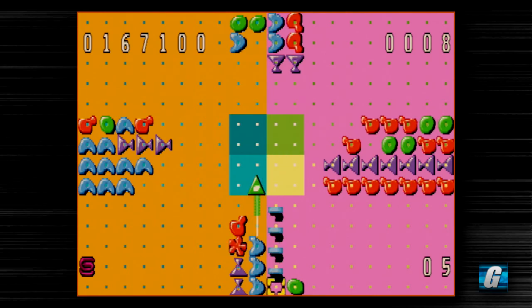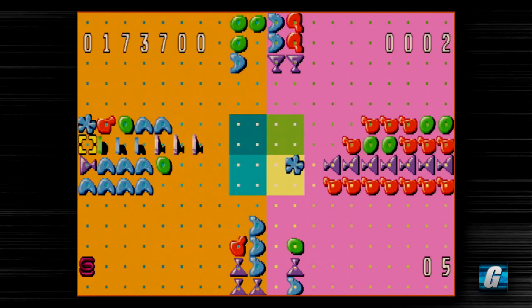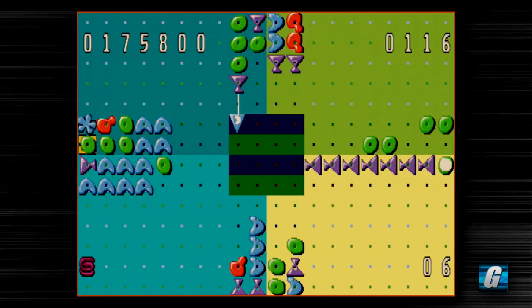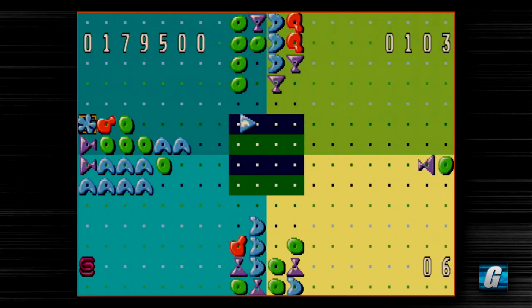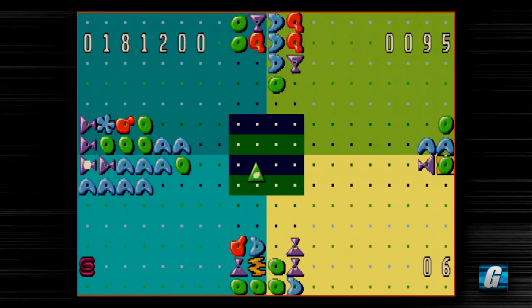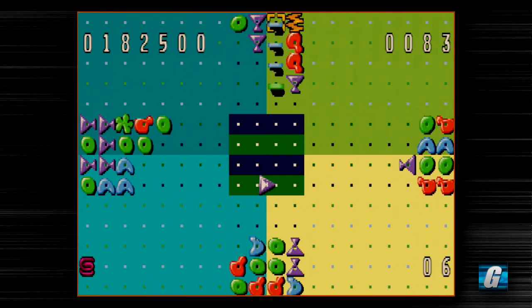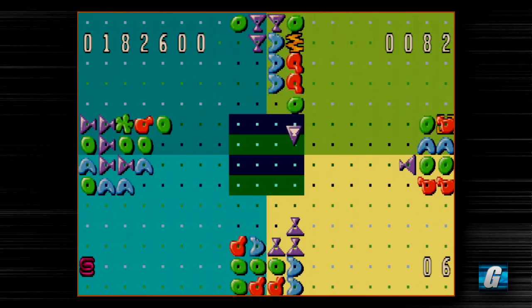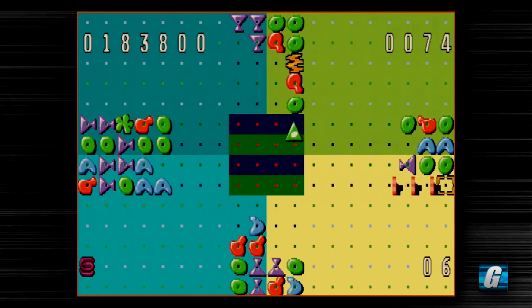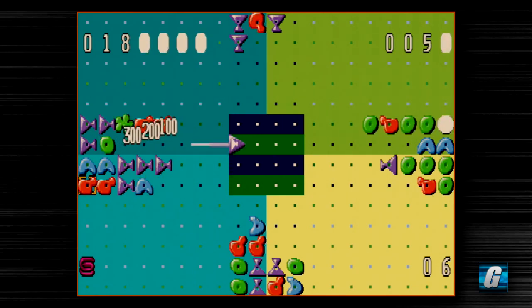That power-up — that squirrely looking thing — will actually clear all colors on one side of the screen. It cleared out all the orange ones on that side; very useful power-up. As things start to get chaotic, pieces get faster and it becomes quite overwhelming. That's one of the things some people don't like about this game. But I sort of thrive in that style of gameplay.